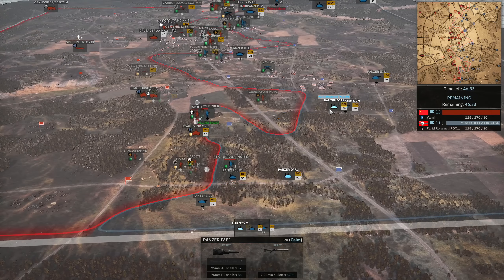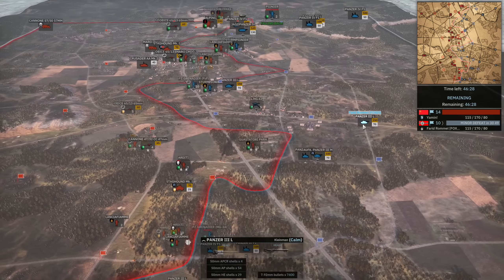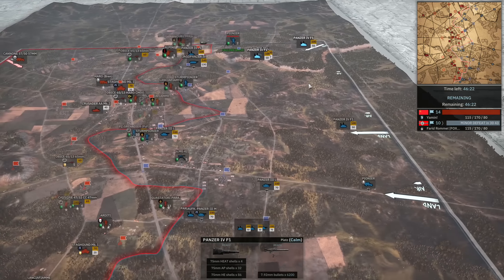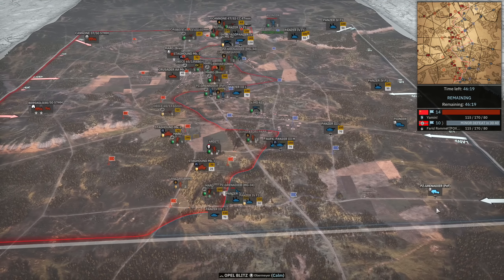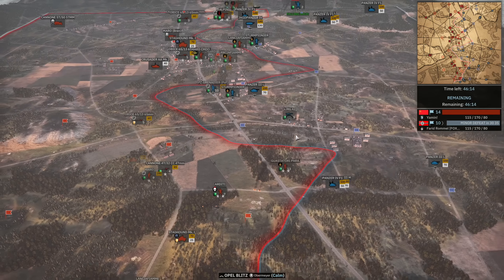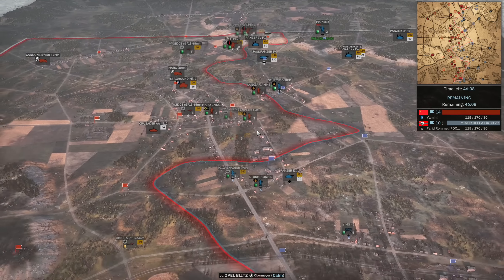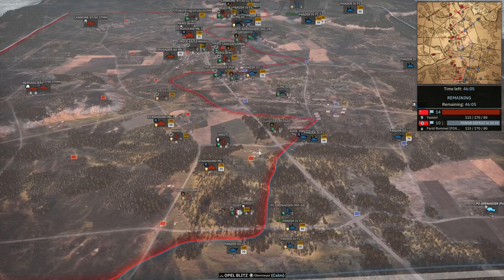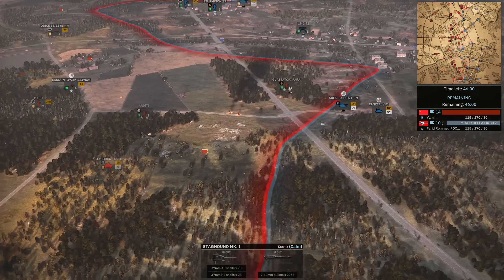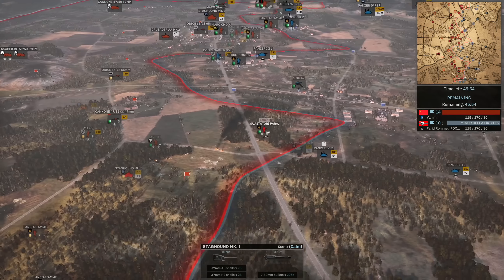Lots of armor coming in to compensate on this bottom side — another Panzer IV, Panzer III M, Recon Panzer III, and a Panzer III L. More Panzers coming in on the top side as well, with a Pioneer and Panzergrenadier following after. A bit of a light armor spam — it can definitely pay off if he gets them into good places, but they're vulnerable to these Staghounds which got buffed pretty well. The 47 mil is going to chew through this light armor. Panzer III under pressure — down it goes, and the Recon as well.